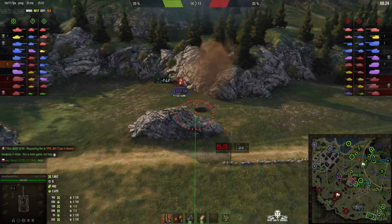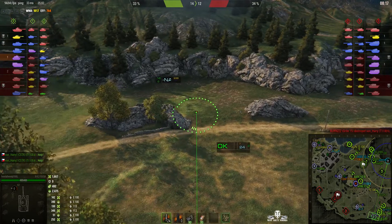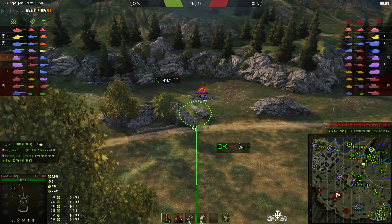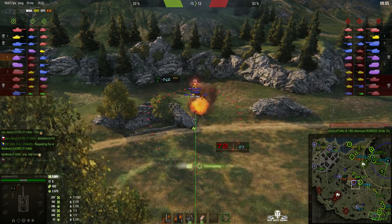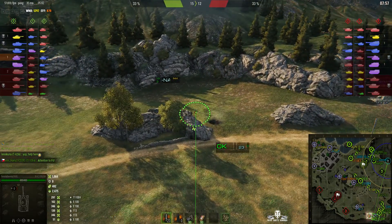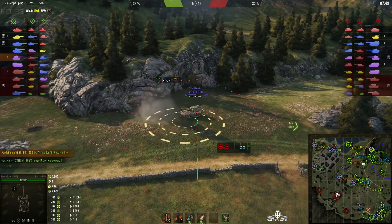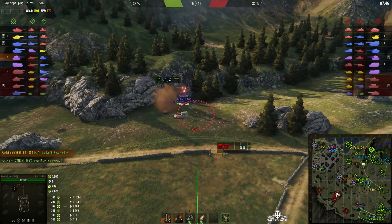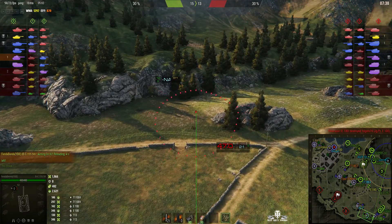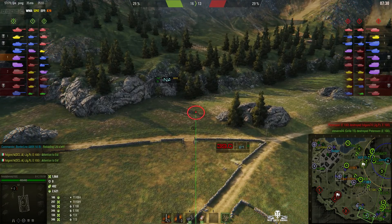That Jagdpanzer is taking a lot of damage from stun and splash. Fender Bender is ready to go, but the Jaeger is directly behind a rock which protects him. He fires at the T110E4 instead — that's a 297 splash hit. Then the Jaeger comes out of his hiding place — a very bad decision as he's slow in reverse. Round's out, stunning him. The next round is a direct hit right into the side of the housing.